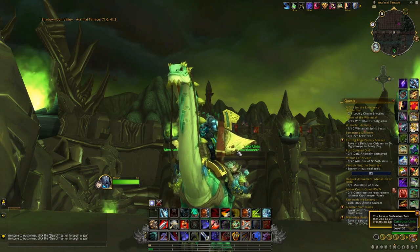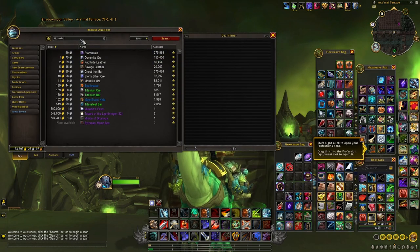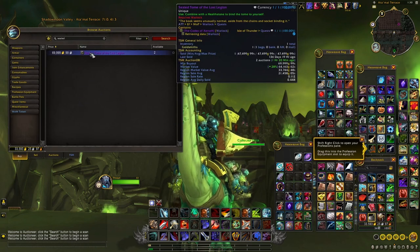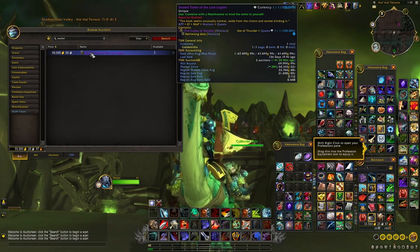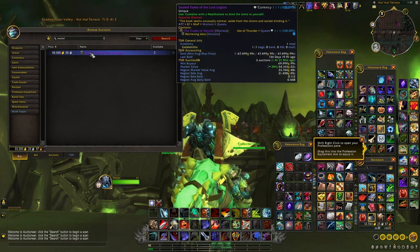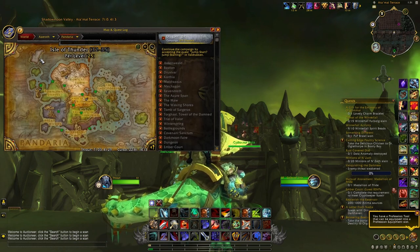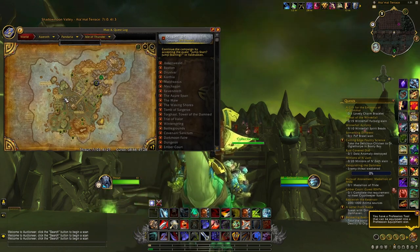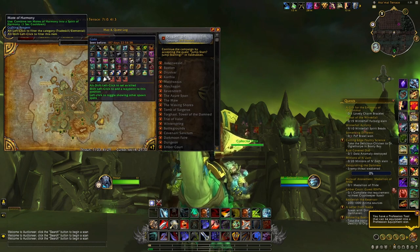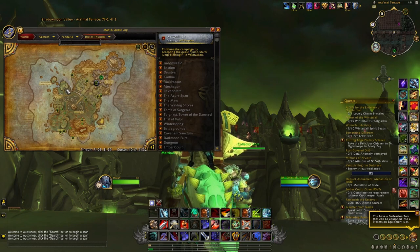At number two we have all the different rares from the Isle of Thunder in Mists of Pandaria. When you kill these rares on a Warlock, you have a chance of getting the Sealed Tome of the Lost Legion, which you can sell on the Auction House for quite a lot of gold. This only works on a Warlock, but it's easy to just create an alt and leave it there. Once or twice a day, log in and kill all the different rares circling around the area to get the tome.